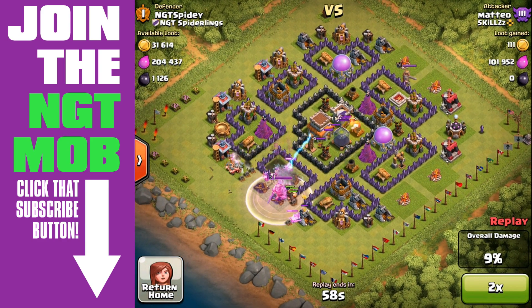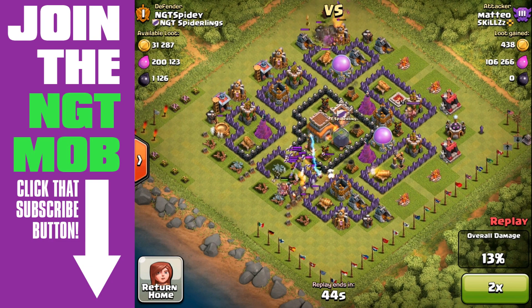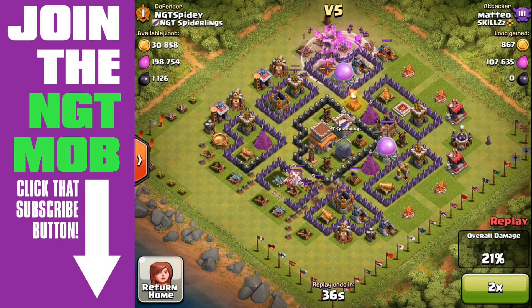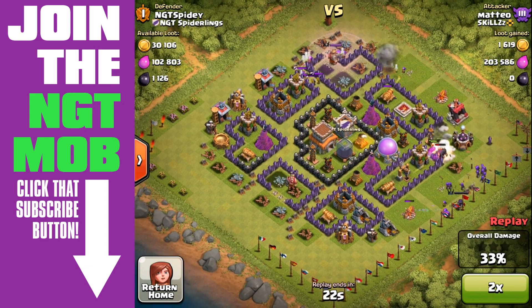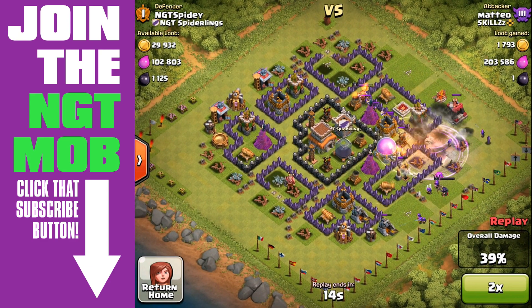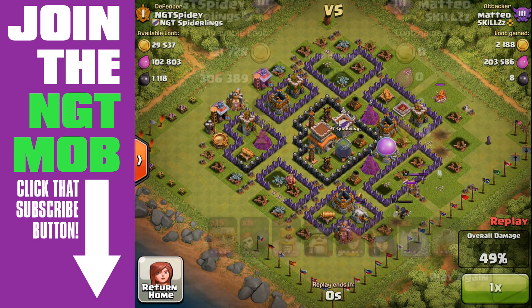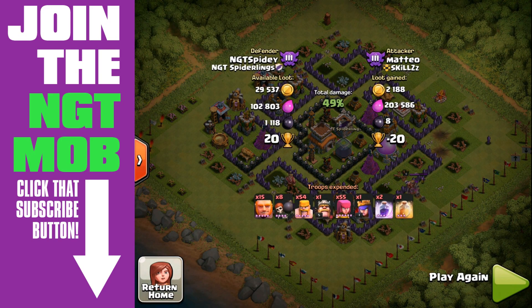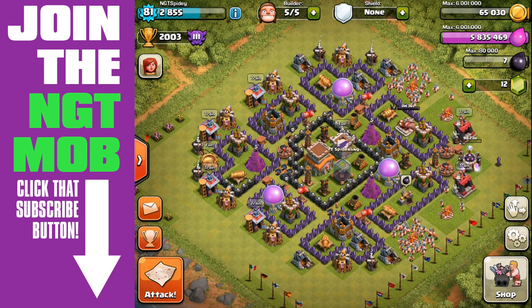When we first set this defense up I wasn't entirely sure about it, but it seems to be doing fairly well. This guy wasn't drawing out the barbarian king and didn't draw out the clan castle troops — that was probably a mistake on his part. He probably could have gotten at least the 50% one-star had he done that. I think he ran out of time, or maybe he canceled — had he had more time his archer queen might have destroyed one more building.